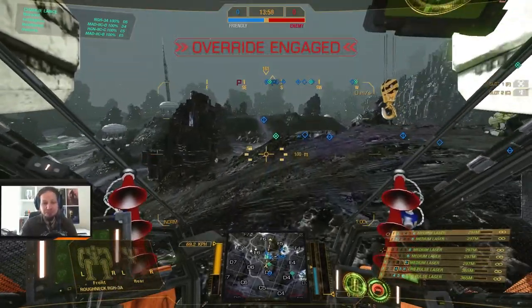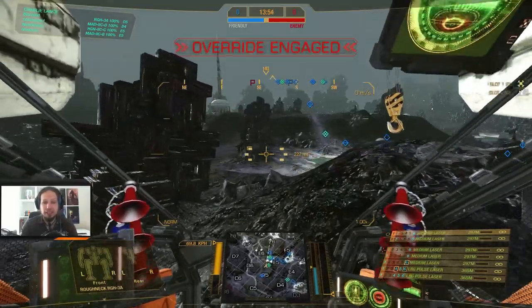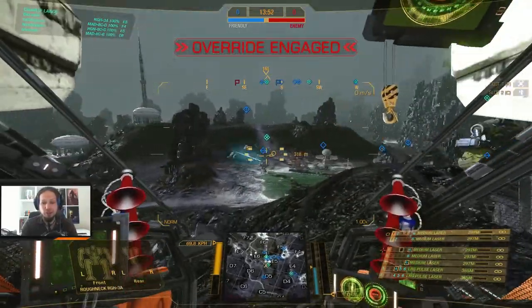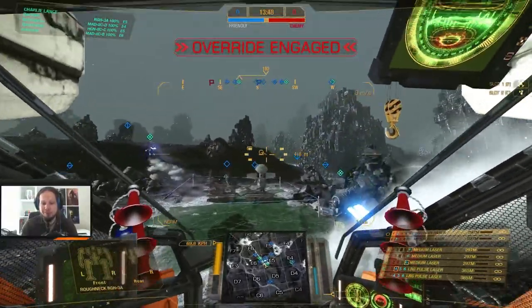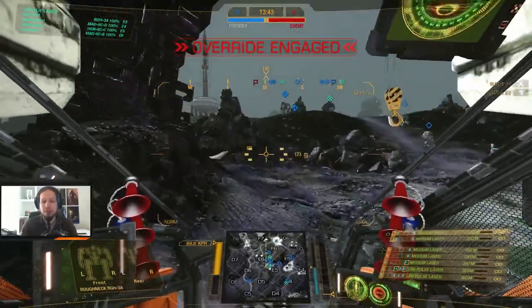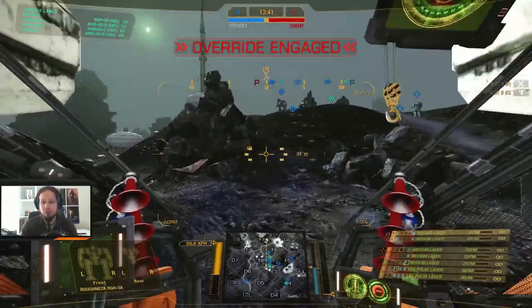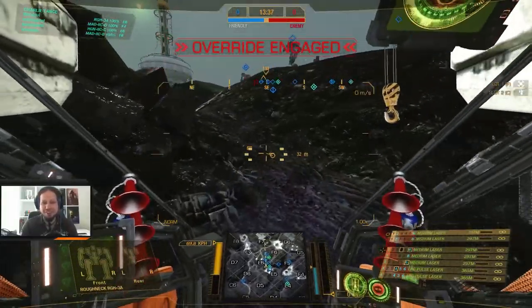All right, so we're playing Assault here and we are going to Foxtrot 7. We just engage the enemy directly — I don't want to play Nescah, so we are not doing the right side push. We are instead going for left side, which is good. And then we can do some nice brawling stuff over there. Also, I like the Roughneck — it's just a good mech.